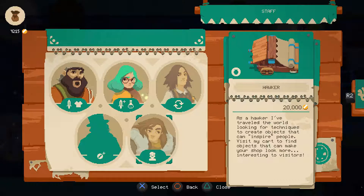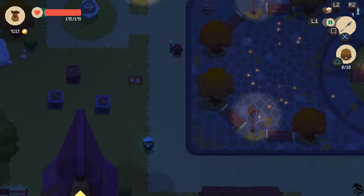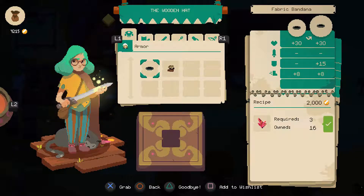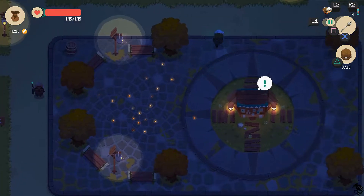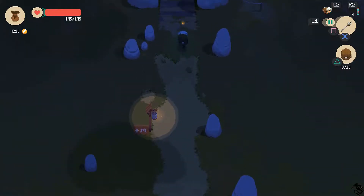We have a new one — a hawker. As a hawker I've traveled the world looking for techniques to create objects that can inspire people. Visit my cart to find objects that can make your shop a lot more interesting to visitors. That's 20,000 and this is 5,500. Let's wait till I have all the armor pieces. I might be better off just trying to get one of the other shops — I think this one actually sells materials.